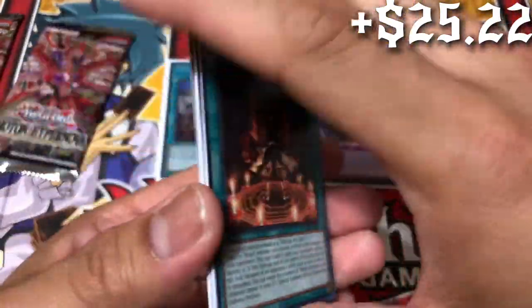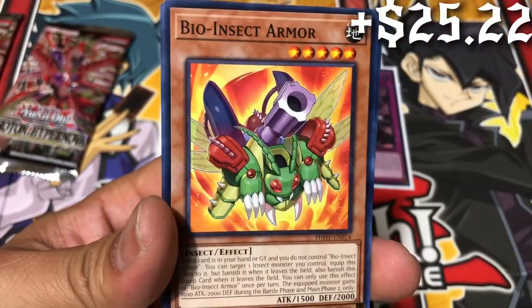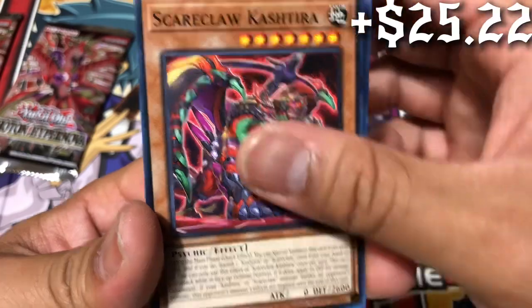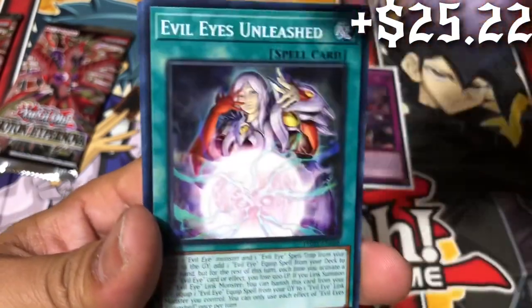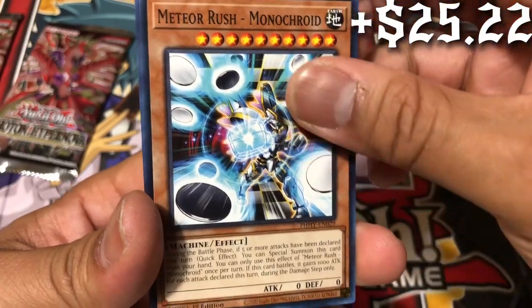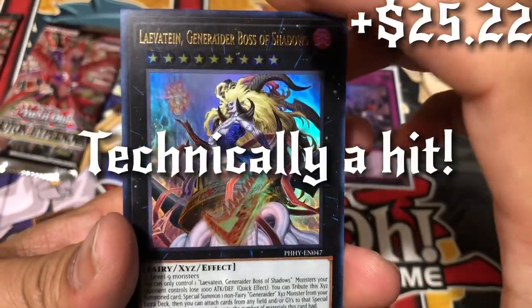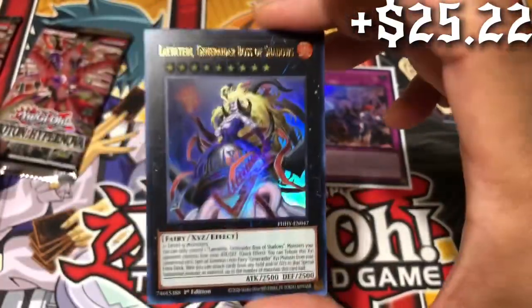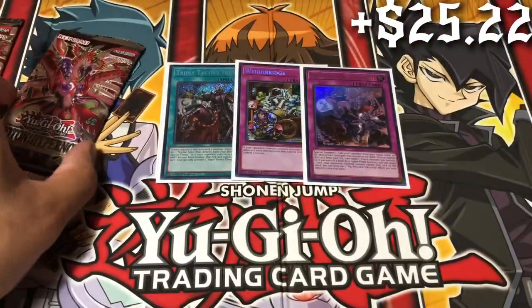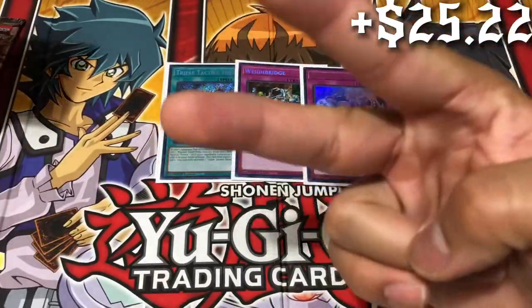Manticore, Scareclaw Ninja, Evil Eyes, Meteor Rush, Monochroid — and an ultra rare, Generator Boss of Shadows! Too bad she's only like 50 cents so she will not get a sleeve, but it still counts as two ultra rares.